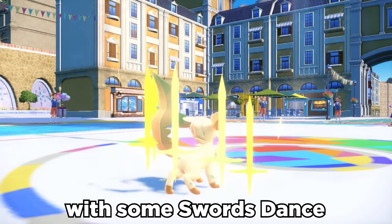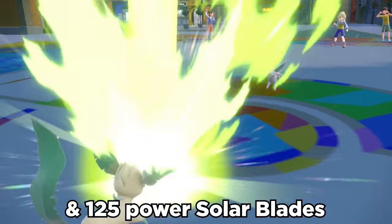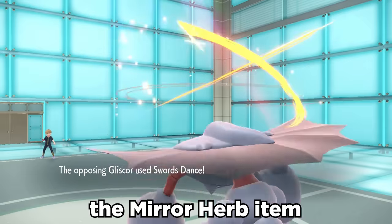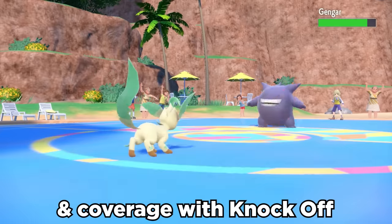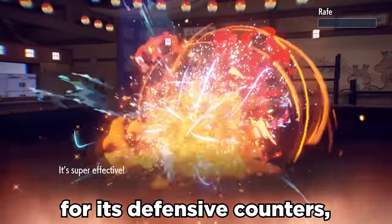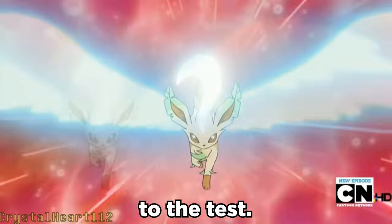We make this bad boy sharp with some Swords Dance to double our attack, and 125 power Solar Blade now hits super hard. The Mirror Herb item can work well to copy opposing stat changes, and coverage with Knock Off, along with things like Fire Terra Blast for its defensive counters, is solid. I like Leafeon, I think it's just fun, so we put him to the test.